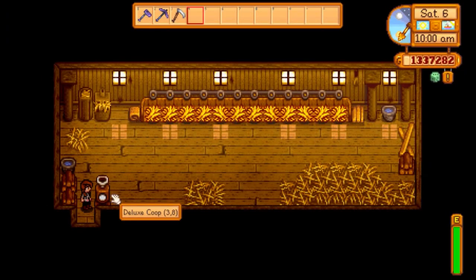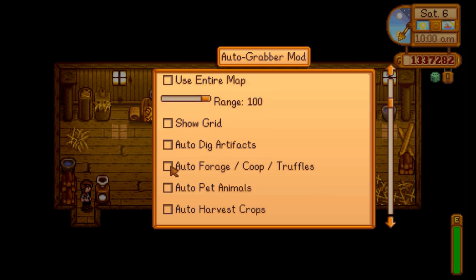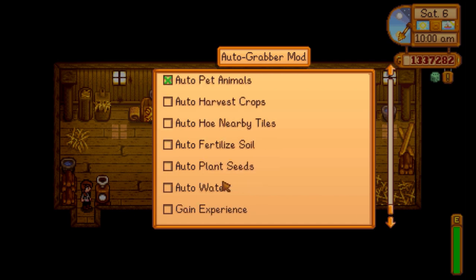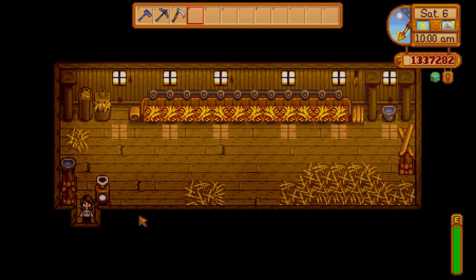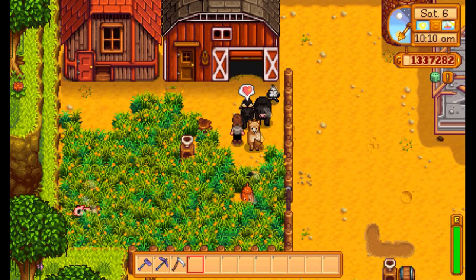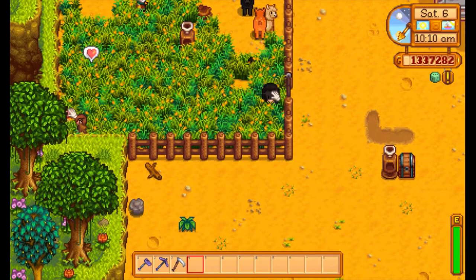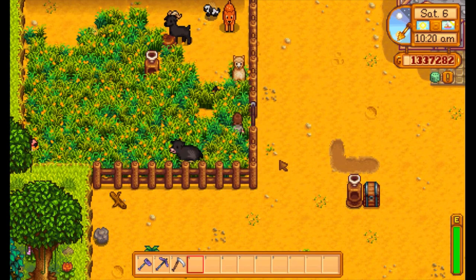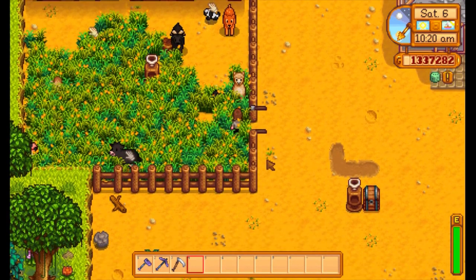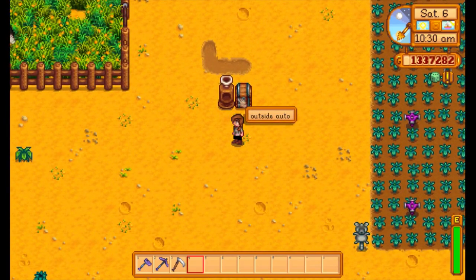We'll do the same thing in the coop. For each area you have to configure it yourself. We set it to forage — picking up all the items — and auto pet the animals. We also enable gain experience since you get experience for petting animals.